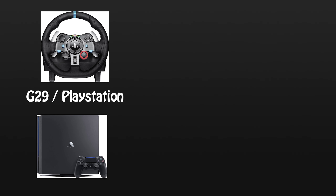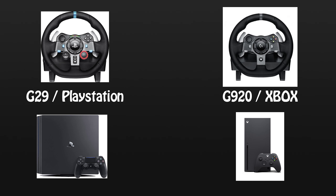The G29 and G920 are the same thing except the G29 is for PS4 and the G920 is for Xbox. If you're planning on using it on PC, they both work exactly the same, but I personally prefer the G29.